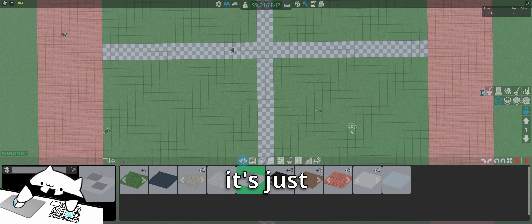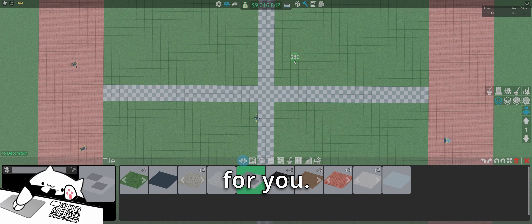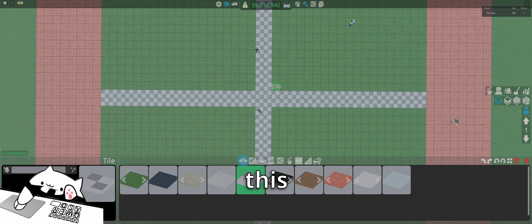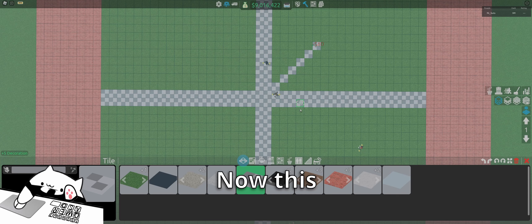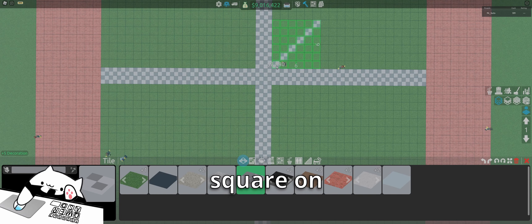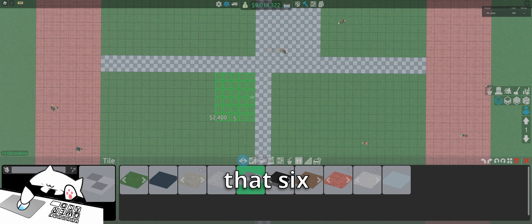I'm going to use a top-down view to keep things organized. We'll design the first floor, then do the outside parking lot, then the second floor and expansions from there. Now that we have the middle point marked with this big cross, we're going to go from this corner — not on the inside, but in the corner — and count: one, two, three, four, five, six. This is going to be a six by six square on both sides.